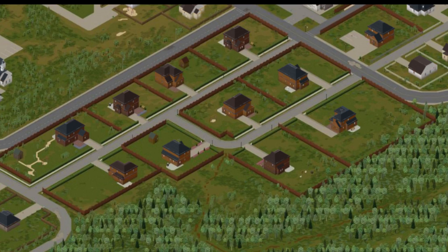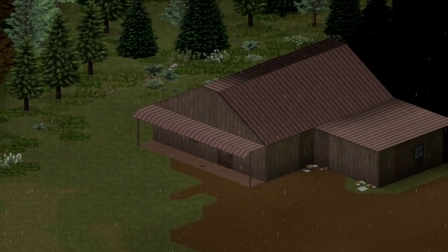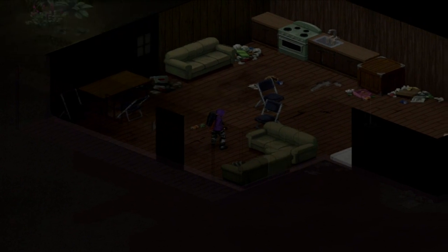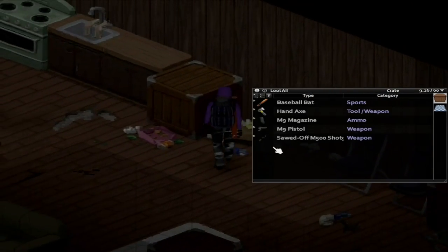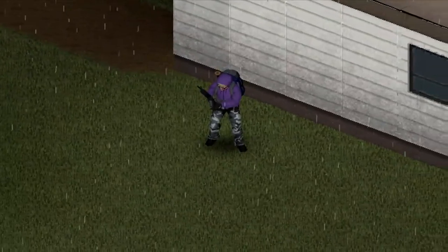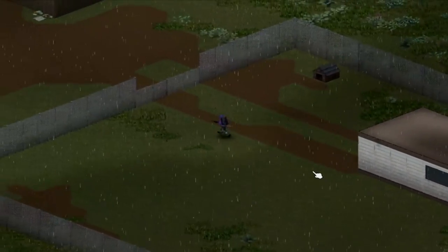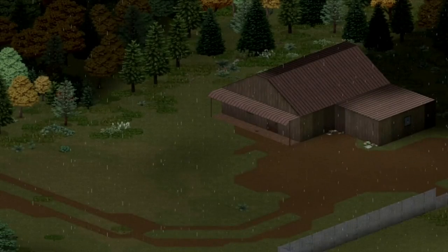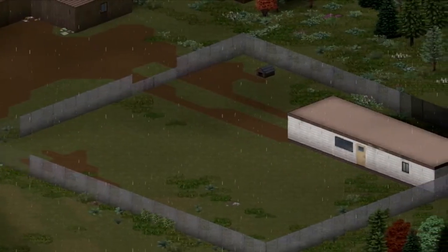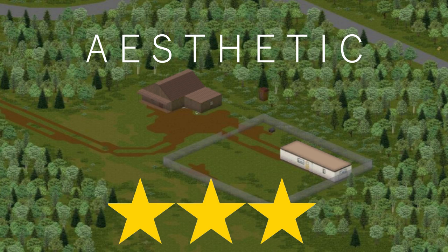Second on our list is this isolated home between Muldraugh and Dixie. It may not be the most convenient or the prettiest, but it offers two very good things: safety and weapons — ranging from melee weapons to guns, including the M16, though finding one will be as rare as finding a picture of a cave, so don't rely on it. If all you want is a safe and quiet place to settle down, this base is just right. I'll give it five stars for defendability, two for convenience, 3.5 for spaciousness, and three for looks.